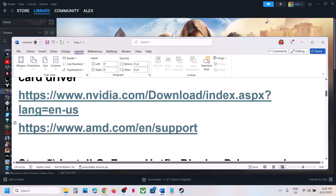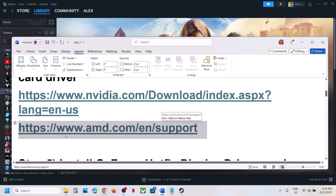For AMD card users: first uninstall the current graphics card driver, then go to the AMD website, select your graphics card, install the latest driver, restart your computer, and launch the game.